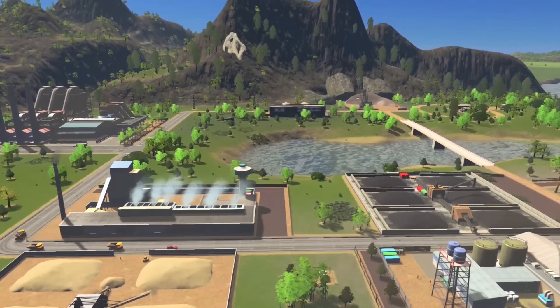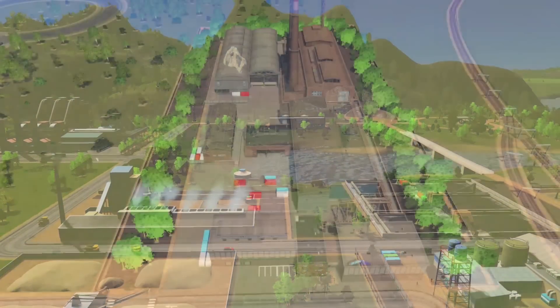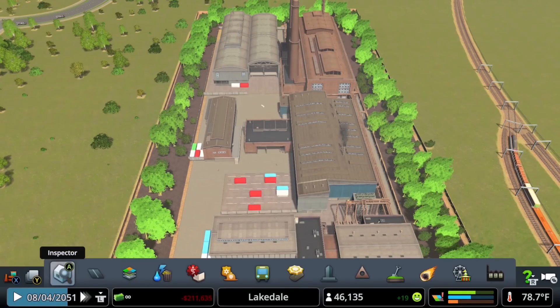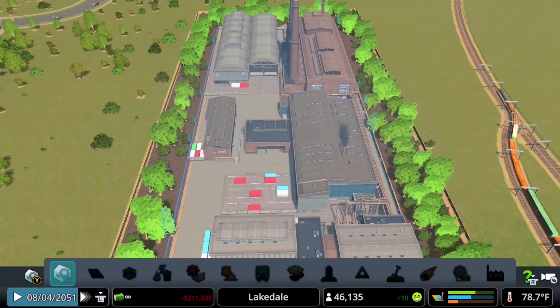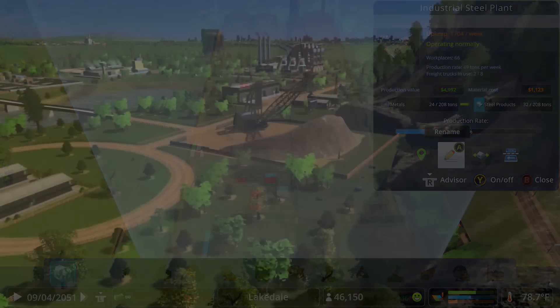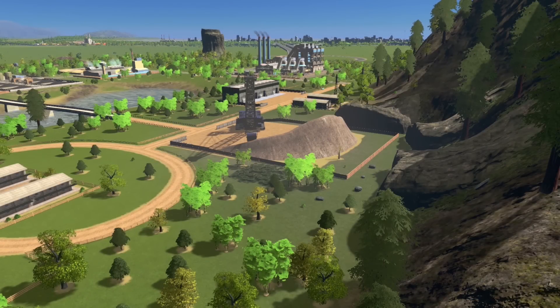And there you have it — an area so nice they'll put it on the front cover of Ore Magazine. Now let's say you want to add a steel factory from the unique factories menu. Click on it using the inspector tool and we can see that our ore extraction area is producing what the factory needs.